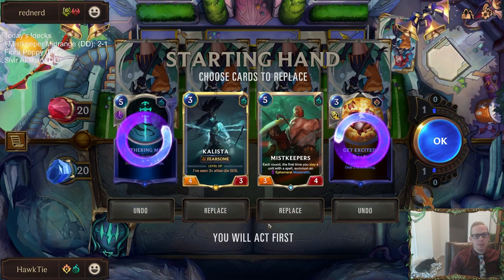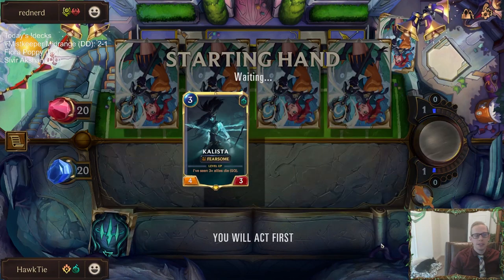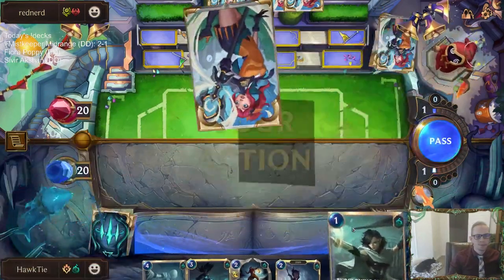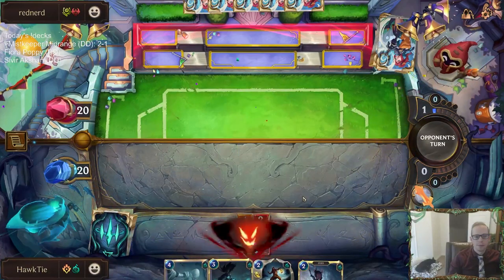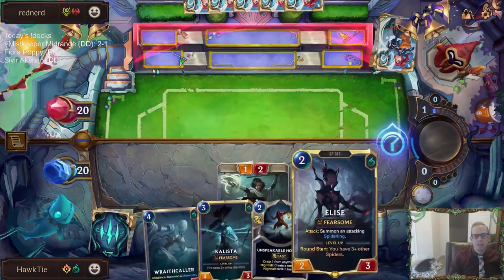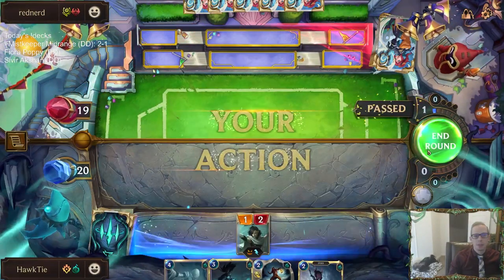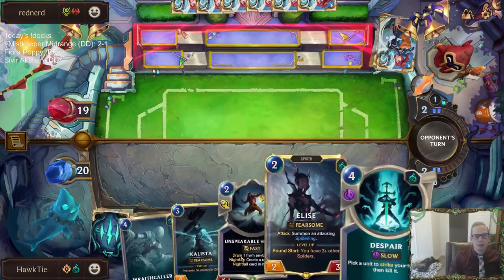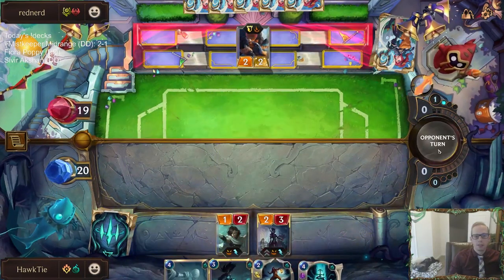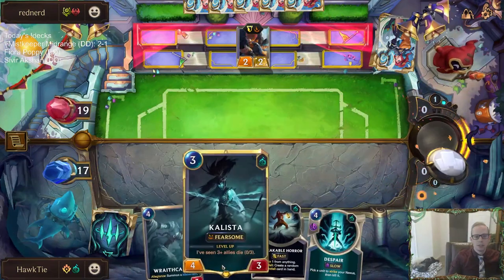Mulligan for the rematch. Wuthering Mist is a little expensive. I want to keep Mist Keepers, but this is an aggressive matchup - we need earlier stuff. Possibly I should wait until round two to play this to enable Nightfall for Unspeakable Horror. But if we want to curve out with our units and play Elise, Callista, we play it on one. The problem with playing Callista right here is Ziggs.